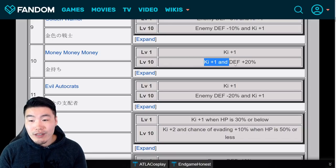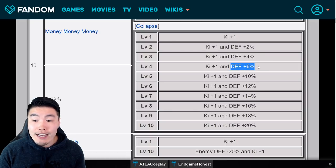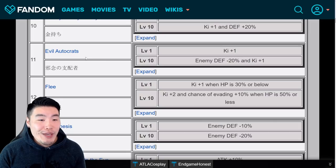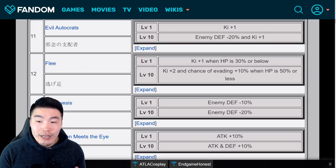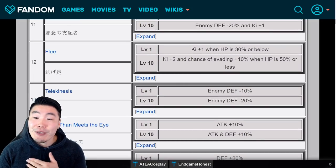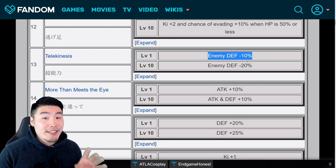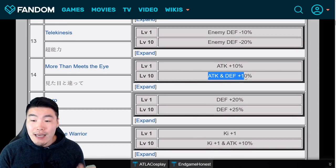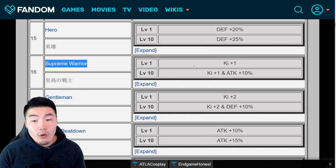Money Money Money gives ki plus 1 at level 1, and ki plus 1 and defense plus 20% at level 10, incrementally giving more and more defense as you go through the levels: 2%, 4%, 6%, 10%, 12%, until a max of 20% at level 10. Evil Autocrats gives ki plus 1 at level 1, and at level 10 it's enemies' defense minus 20% and ki plus 1. Flea starts off with ki plus 1 when HP is 30% or below, and at level 10 it's ki plus 2 and chance of evading plus 10% when HP is 50% or less. Telekinesis is enemies' defense minus 10% at level 1, and enemies' defense minus 20% at level 10. More Than Meets the Eye gives 10% attack at level 1, and 10% attack and defense at level 10. Hero gives 20% defense at level 1, and 25% defense at level 10. Supreme Warrior is ki plus 1 at level 1, and ki plus 1 and attack plus 10% at level 10.